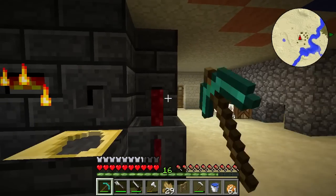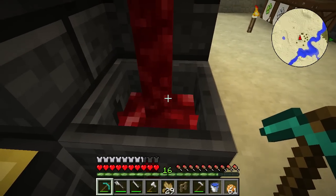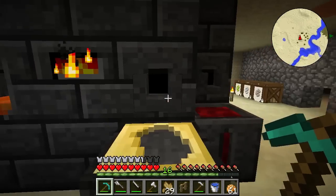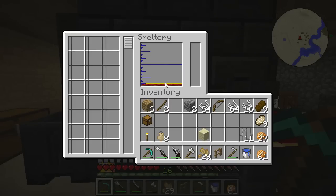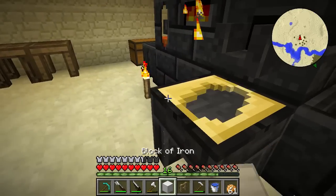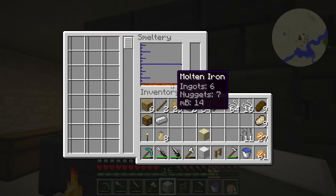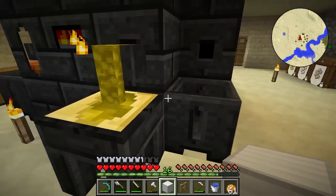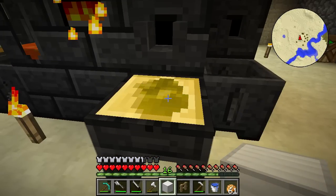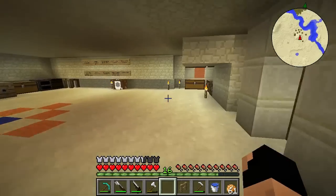First we're gonna need a block and a single piece of iron. Let's go ahead and pour those, and we only need two ingots of gold for what we need to do. Remember you can right-click on which one you want to use and it will automatically put it to the bottom so that's what's pouring. There's our first piece and there's our second piece.